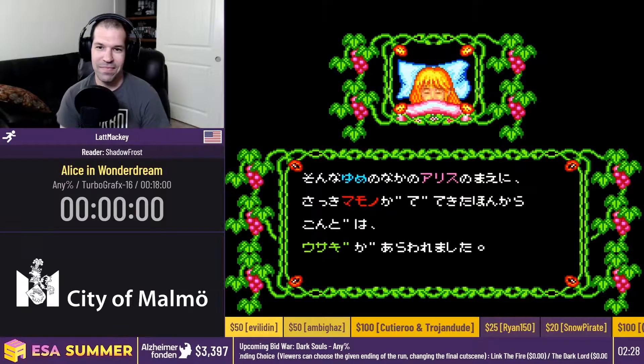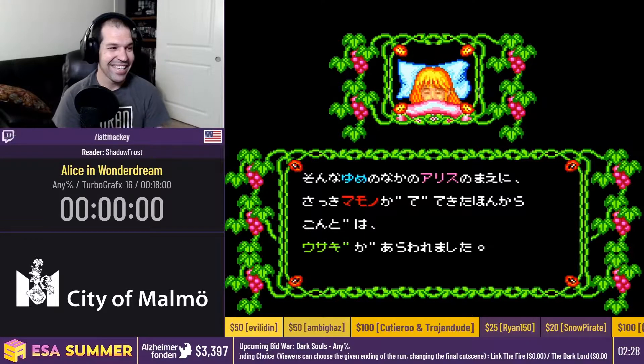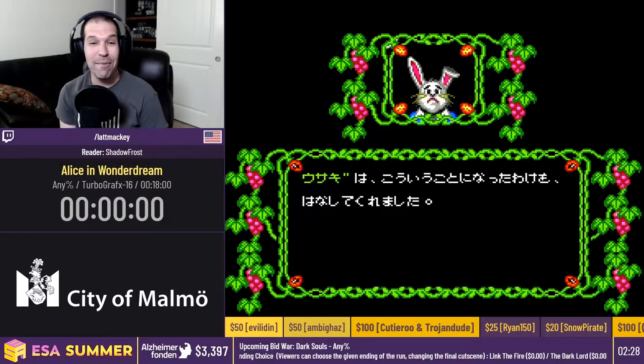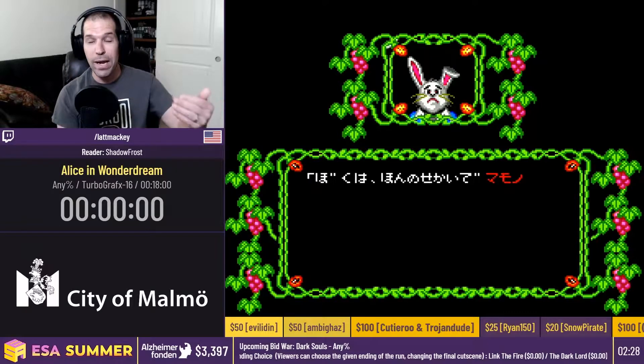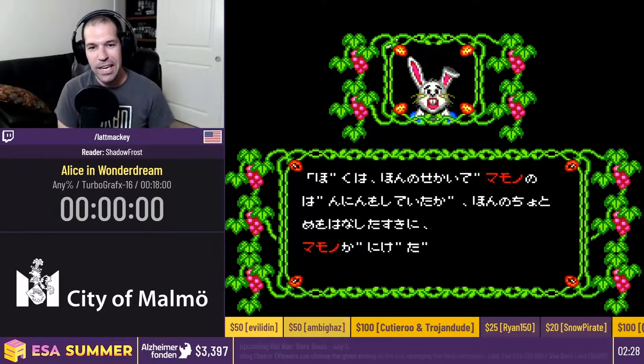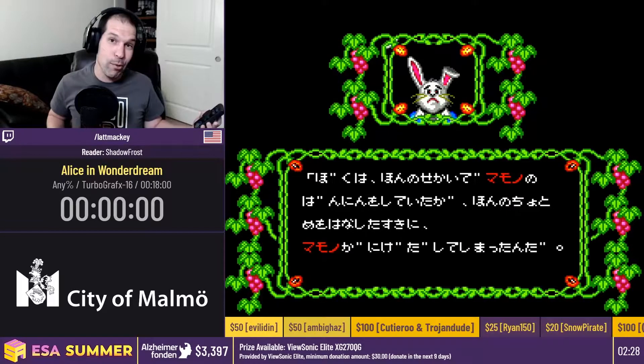And now it's time for Lat Maki running Alice in Wonder Dream. My name is Lat Maki and we're going to be playing Alice in Wonder Dream, or Fushigi no Yume no Alice as it's known in Japan. This game only came out for the PC Engine, the Japanese version of the TurboGrafx-16.